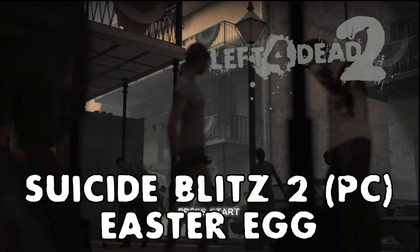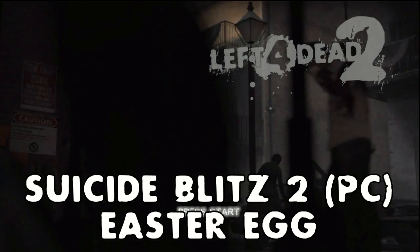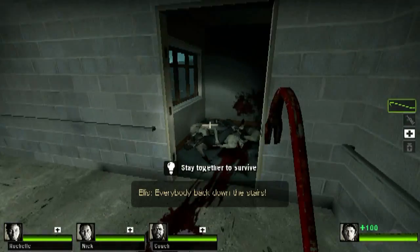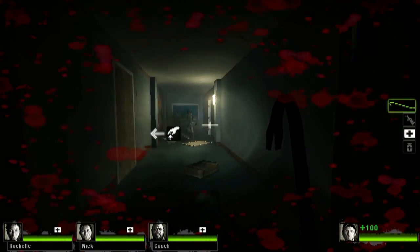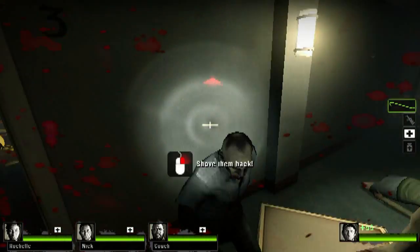This is from the fan-made map Suicide Blitz 2, which was currently Valve's — at the time of this recording — their 'play this map' type of thing. Like, they have it in their Left 4 Dead blog. They were like, hey, you need to play this. And the first thing you need to do when you start up on the first chapter is you have to get a gnome to do this amazing easter egg that we're going to dance around until we get to the easter egg.